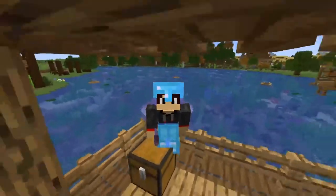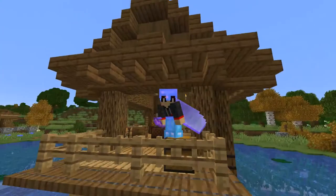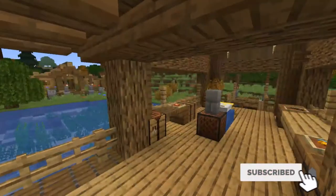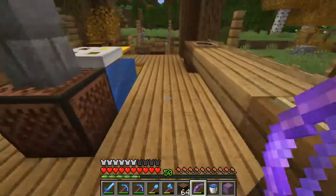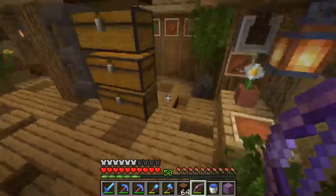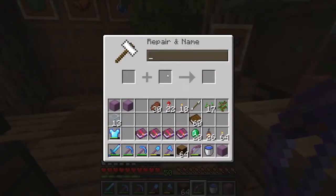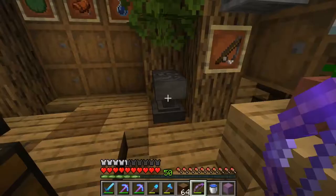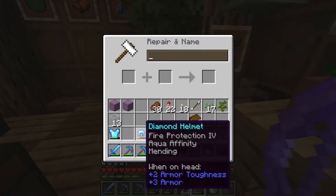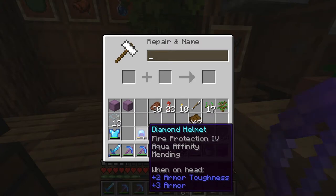Welcome back to another episode of our Minecraft Let's Play series. Today we have a few things in store. We're going to start out the episode over here — we have all these levels of experience so we may as well use them. We can come down here and use our repairing iron to put a Mending enchantment on our helmet, so we at least have that done and sorted.